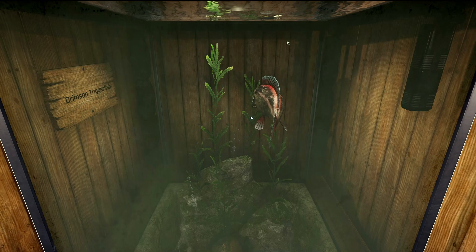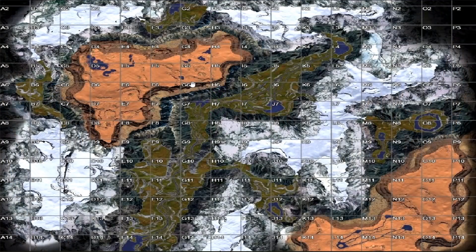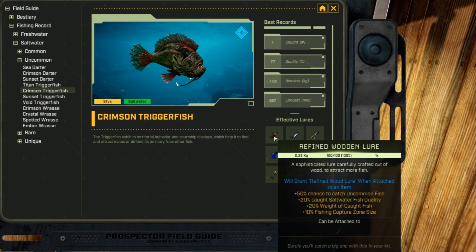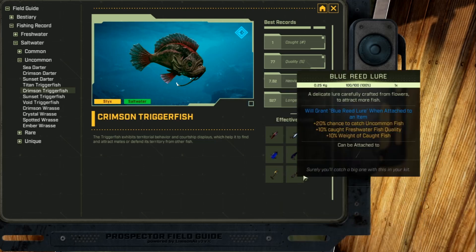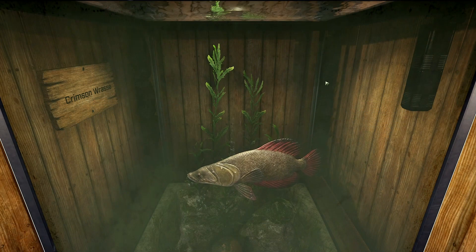Next up we have the Crimson Triggerfish, and this fish is an uncommon saltwater fish. This fish can only be found on Sticks in the Dry Ridge area — we fished the west part over here and over on the east part and you should find this fish. It likes refined iron, advanced iron, gorge, cured leather, reed, flour, yeast, and blue reed lures.